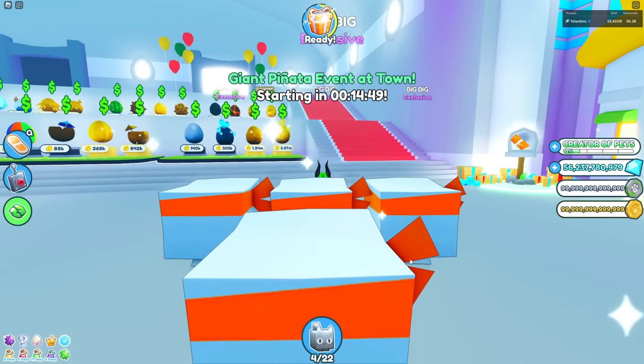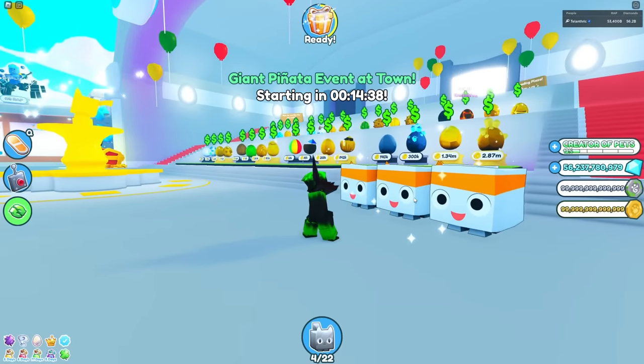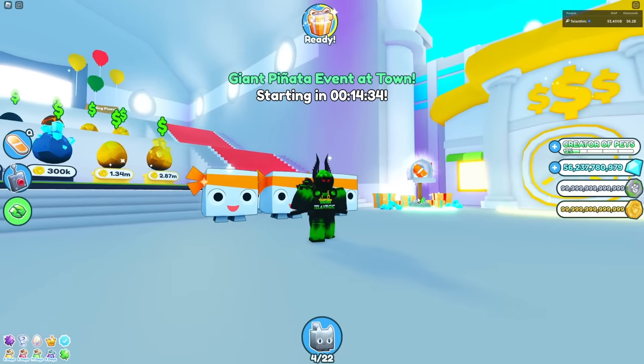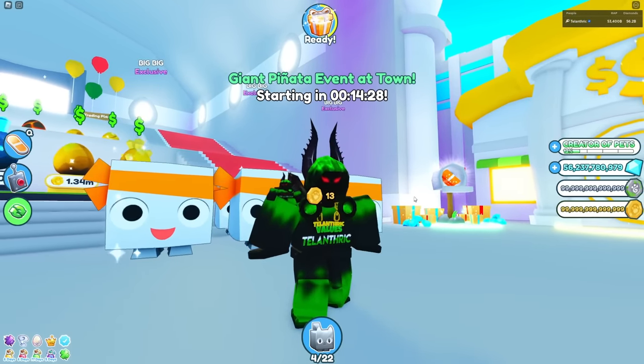So the first thing you're gonna need — here's some important things you should know. First of all, the huge big mascot, I'm pretty sure it is 1% chance, which is a pretty good chance. That's basically the same chance as the Easter gift, but instead of staying in game for one hour, literally all you need to do is join the game on a new account, which is way easier to farm than the Easter gift.